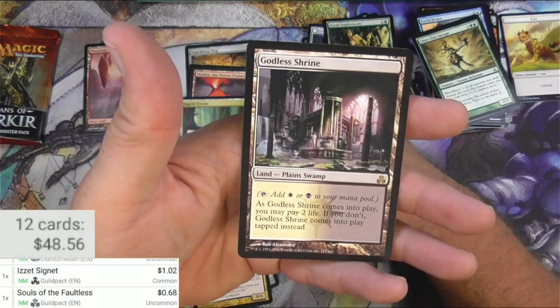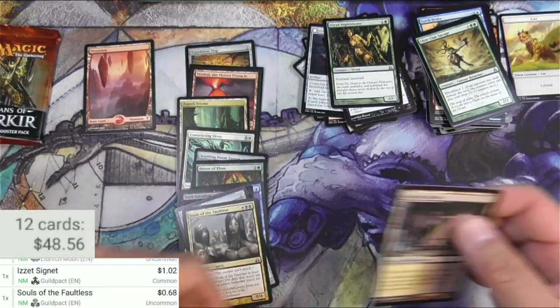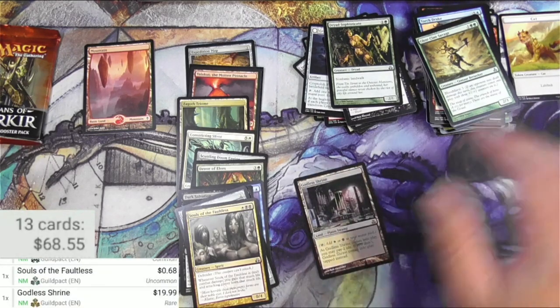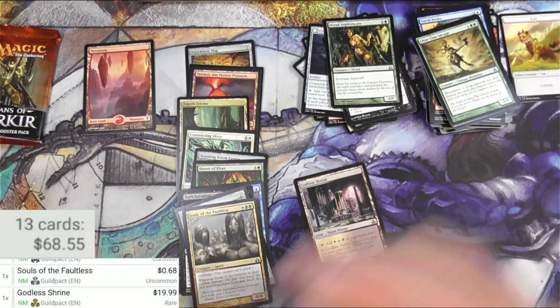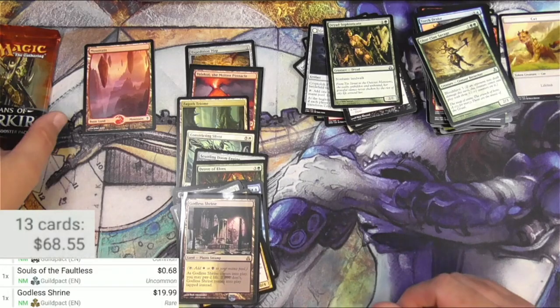I'll pull it. Troll Sophisticate and a Godless Shrine — original Godless Shrine, excellent! Tap to add white or black, and you can shock it in to have it come into play untapped. Very nice — the original is $20 bucks. Very happy with that.